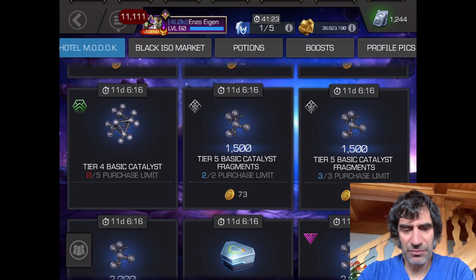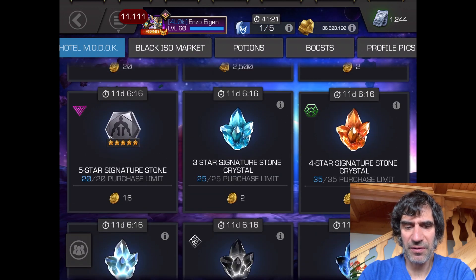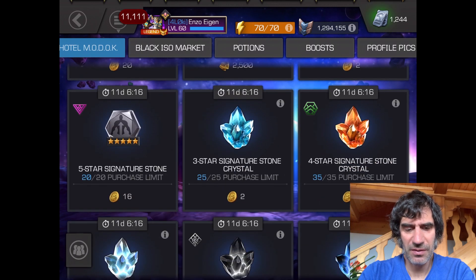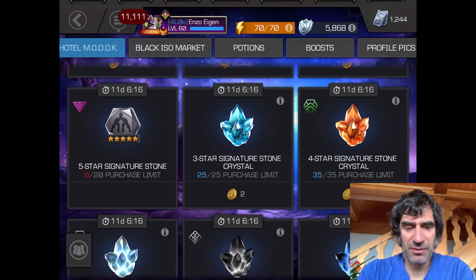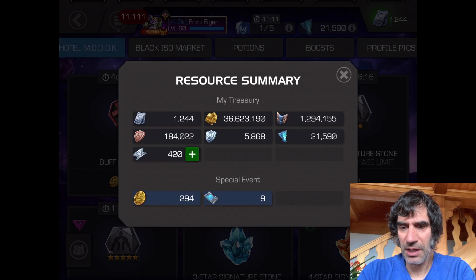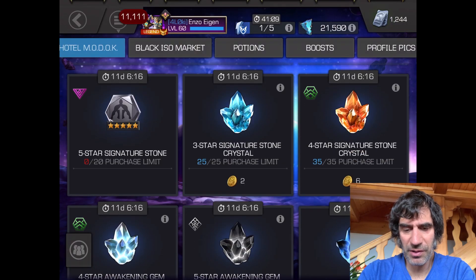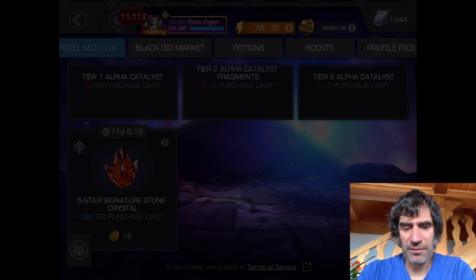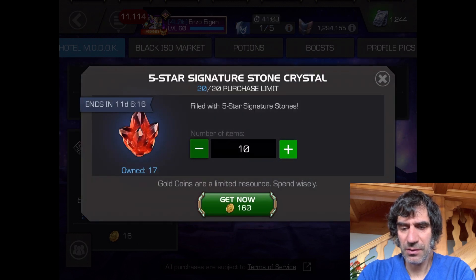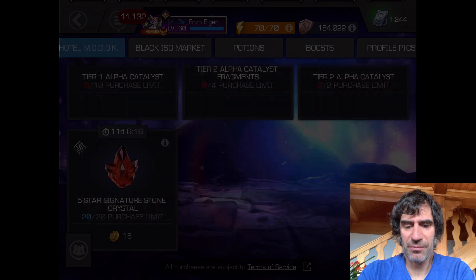Let's just spend the rest on five star signature stones. Let's get all 20 of these — they can always be useful just for ranking up characters when I can. What does that bring me to? 294. Let's get as many of the stones as we can out of these — it's 18 of them, which is great.